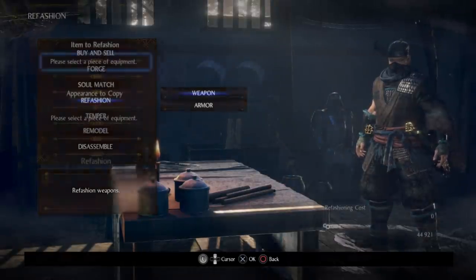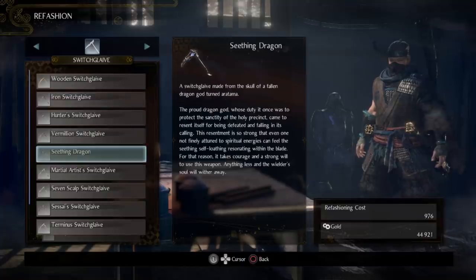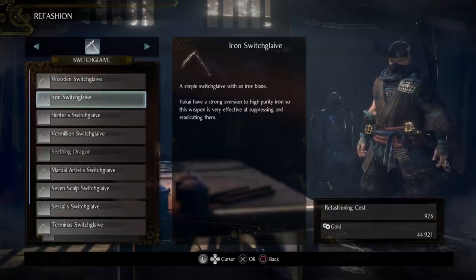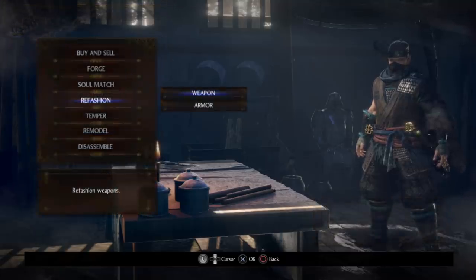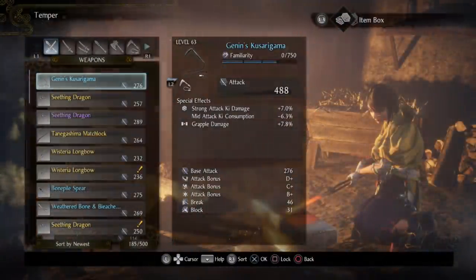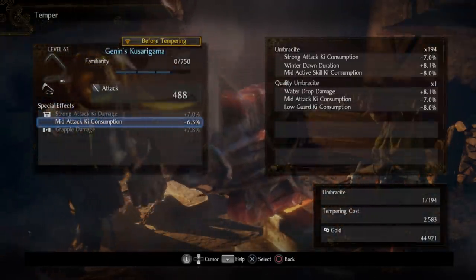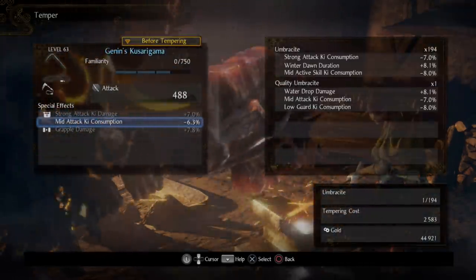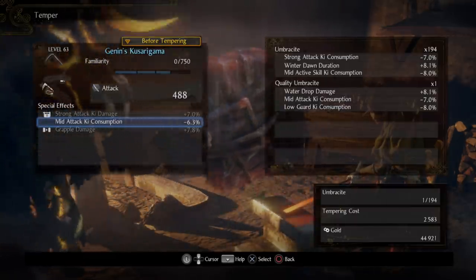Refashioning is pretty straightforward — it quite literally just allows you to pick a weapon and then pick any other appearance that you have found in the game to put over that weapon. Essentially it's fashion souls. Moving on from there, we have tempering. Tempering is what is going to allow you to change the specific attributes on your weapon and tweak it to your particular needs. We're going to be going in depth into this in just a moment.